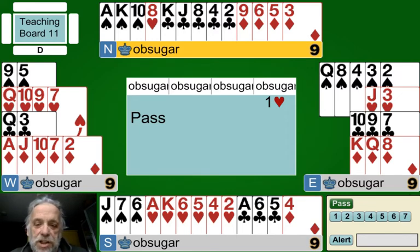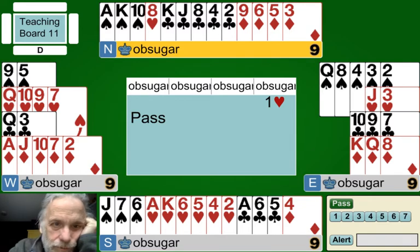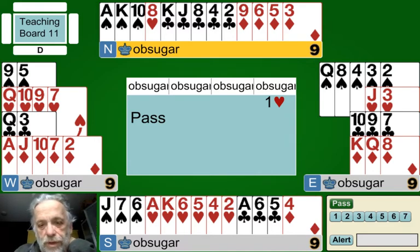Partner bids four spades. He's limited his hand and shown support for your spades - promising at least four. That one spade bid is what I call the ambiguous major: it could be any number of spades and any number of points - completely ambiguous except that it says 'I got four spades.' But now in response, partner has jumped to four. How many points is he counting on you for? He doesn't really know since you were ambiguous.